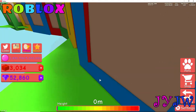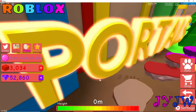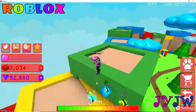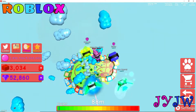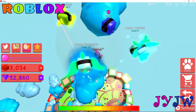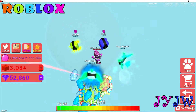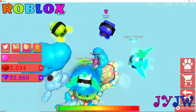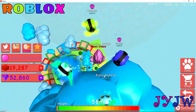I found a secret hiding spot — you can hide in the blocks! We should play hide and go seek in here one day. We should play hide and go seek in Bubblegum Simulator. We should actually do that — not in this video but in the next video, guys, hopefully.